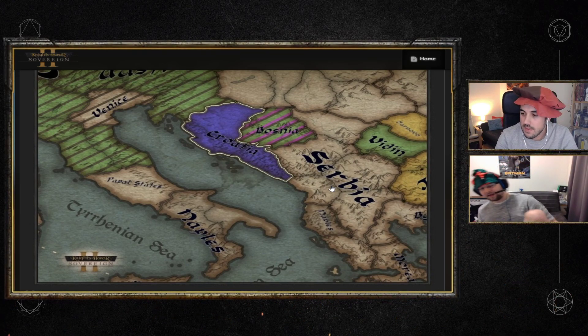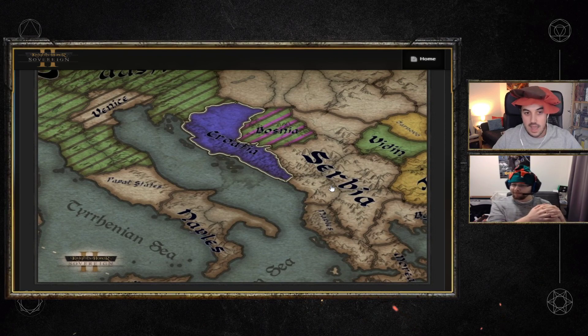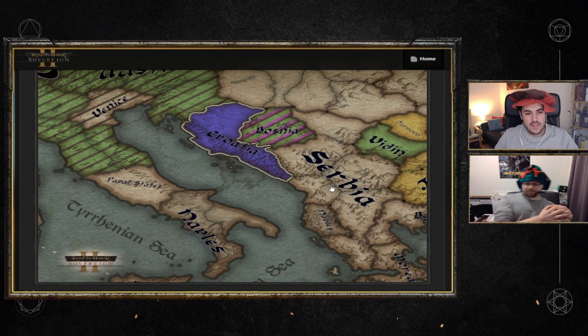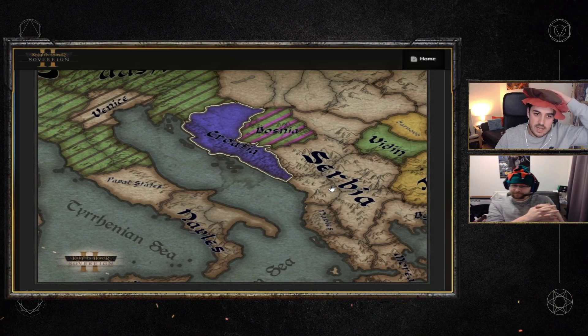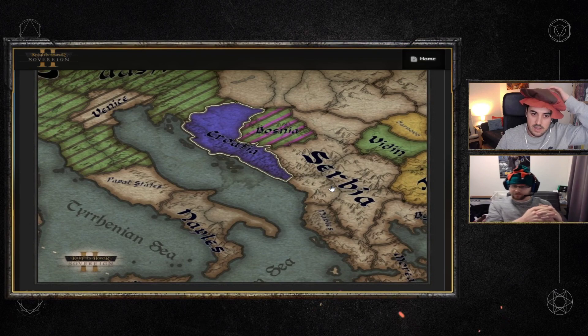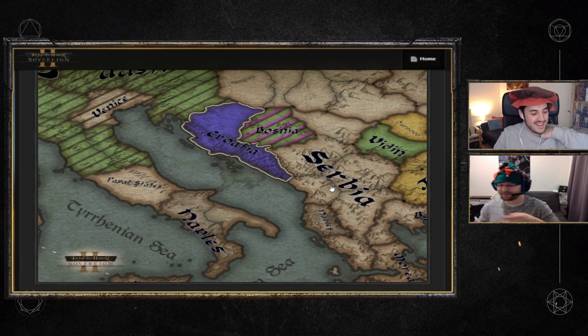The big feature of this dev diary was really the defensive and invasion plans. The naming is a bit awkward — it feels like it should be 'defensive plans and invasion plans' or 'defensive packs and invasion packs' — something consistent. But the features themselves are solid.